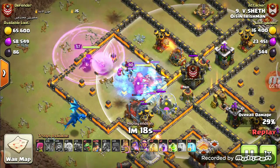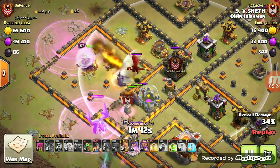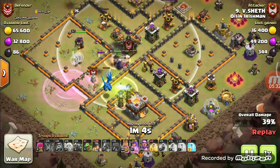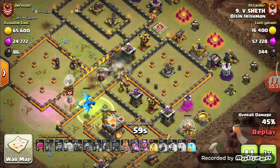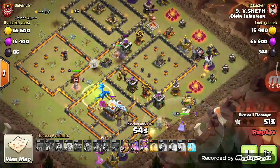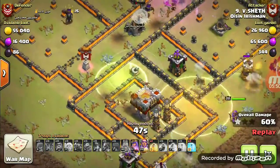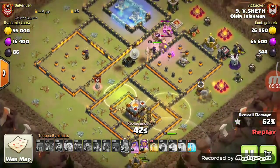I purposely took freeze spells instead of clone spells. The attack is going great. I started deploying my hogs — you can see over here. I don't know why the troops did not go towards the center; I had deployed the freeze spell on time, but the troops did not use the freeze spell.